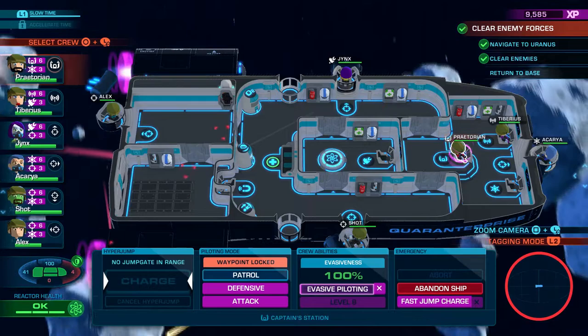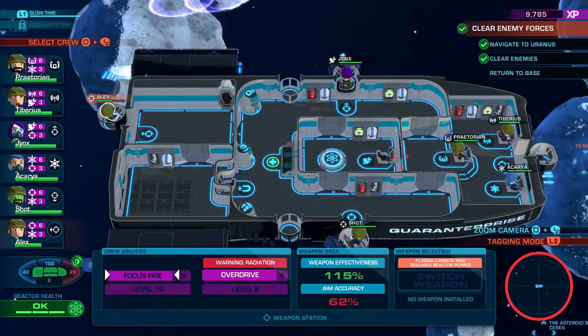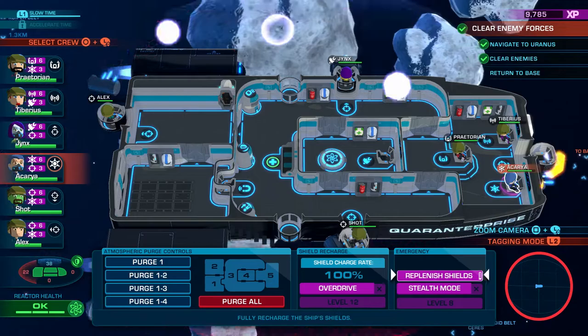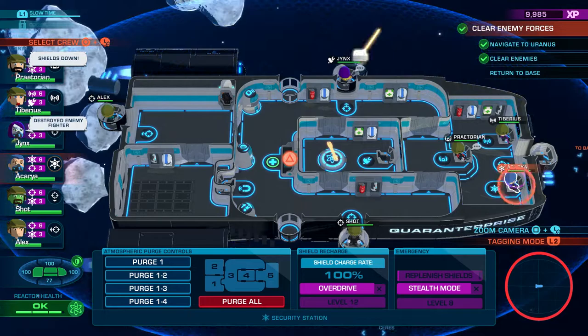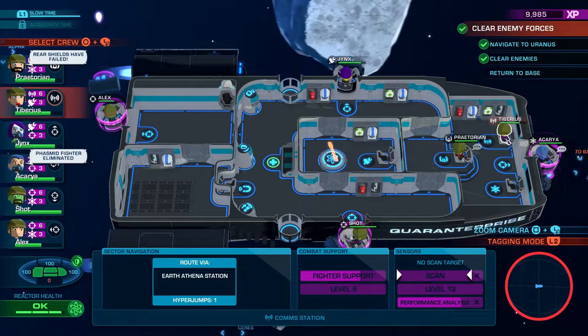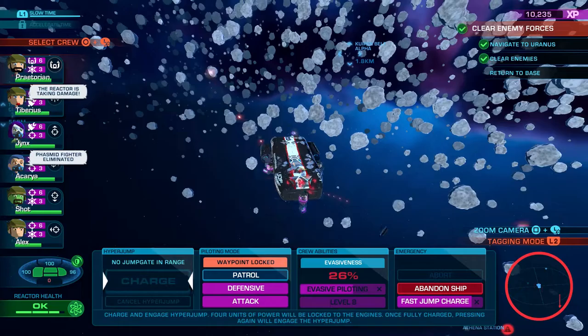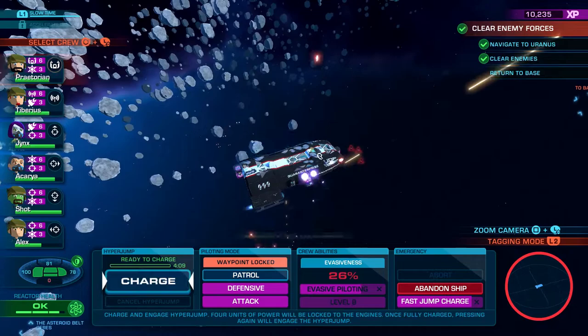Somebody says Alex should take a nap — he's almost half health. I feel like he can hang in there, and we're going to be restoring shields in a minute. The rear gun is so important. Let's get Ikaria back on the gun with focus fire — everybody can focus fire but Jinx, she's on a different timer. Still a lot of enemies, but with over 10,000 experience we'd expect to level up and get some even better moves.